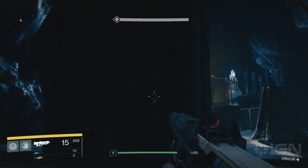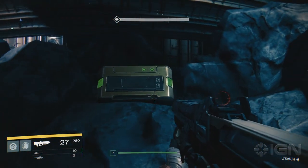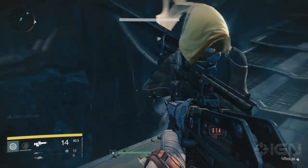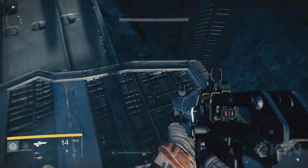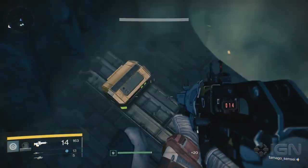In the story mission The World's Grave, you can grab a chest near the end of the mission. It's by the spawning pool sitting on a ledge. During the Chamber of Night story mission in the Temple of Crota, you'll see a series of platforms in the central room. Jump down them to find the next chest.